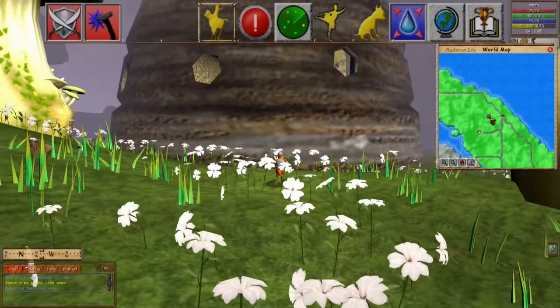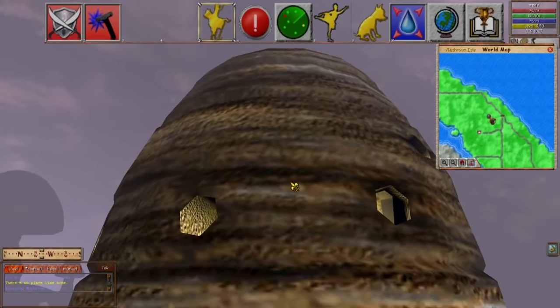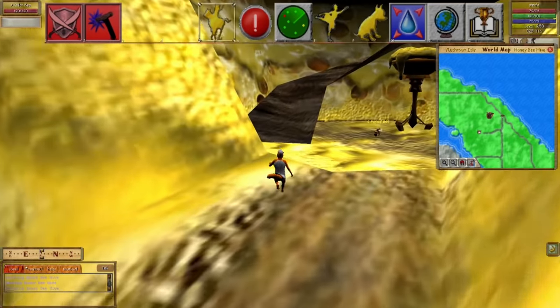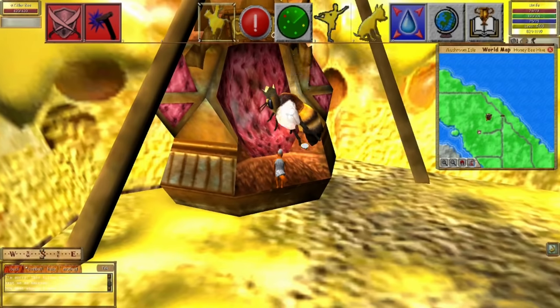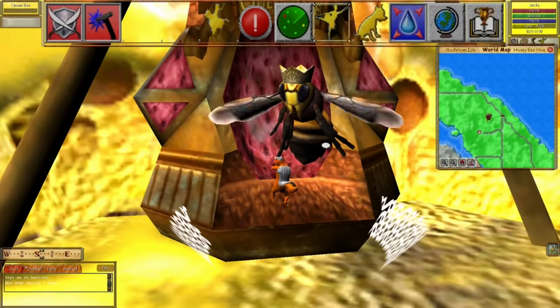As expected, the beehive is massive — because weird games like this have a strange obsession with making things as big as they can possibly be. It's like someone found the scale tool and just went mad. Inside it's actually quite maze-like, but eventually I find the queen. Right-clicking her does nothing — no interaction, no reply, just makes her do a little animation. Bees communicate by dance, so let's try that. No — strangely, it didn't work.